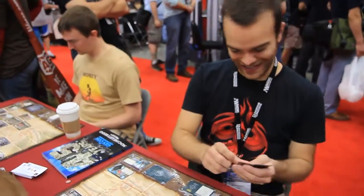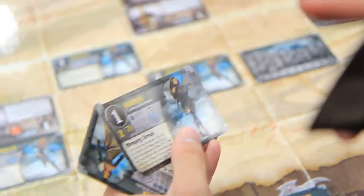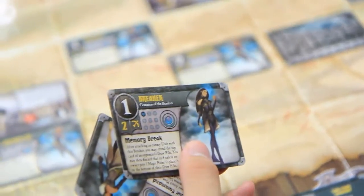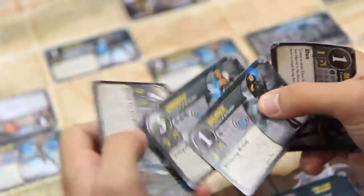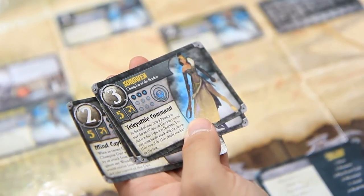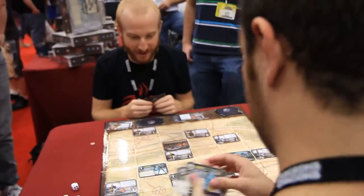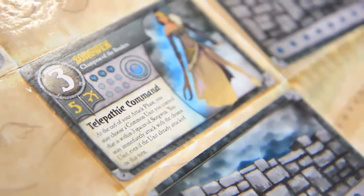Drawing up to five. I choose a Cloak unit on the battlefield — during this turn she has the same name and abilities. I've got to bring this champion out — five magic. A champion, Sorgwen, she's coming out. Her ability: you may choose a common unit you control within three spaces of her, and you may immediately attack with that chosen unit, even if it already attacked this turn.